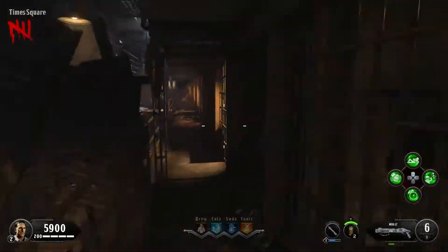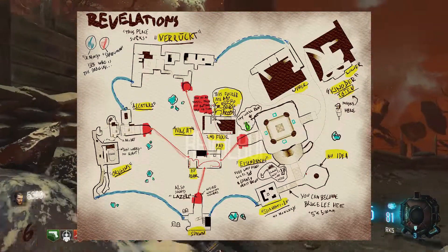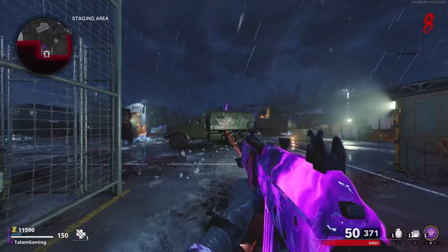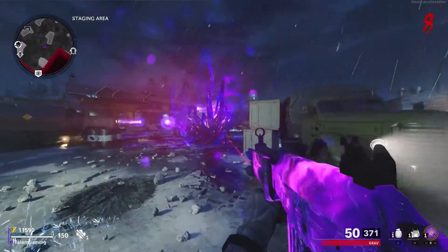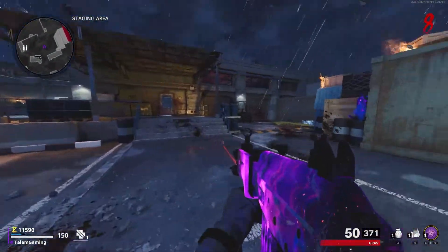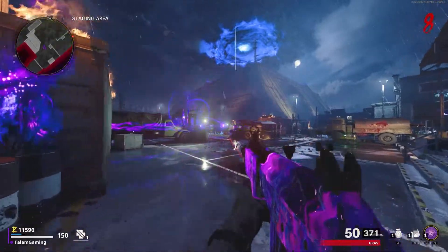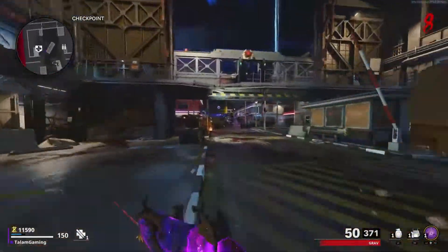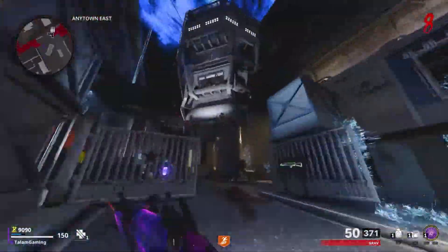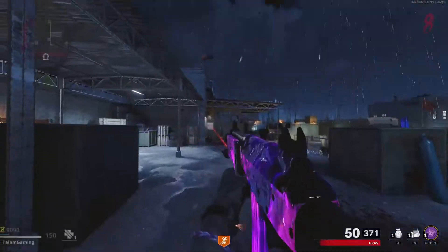That's what I describe as bad map flow, whereas good map flow — probably the best example — is something like Revelations, where it always feels like you can easily get from one location to another no matter where you are. Here inside Forsaken, I think it does map flow pretty well because it actually plays a lot like Revelations. It's kind of also a circle, because you can go from each teleporter to get from one area to the next — spawn to Main Street, Main Street to Any Town, Any Town to the bunkers, bunkers to the tower or Pack-a-Punch, and Pack-a-Punch back to spawn.